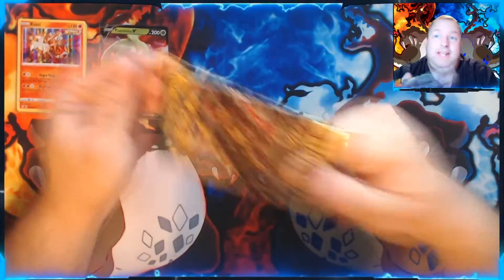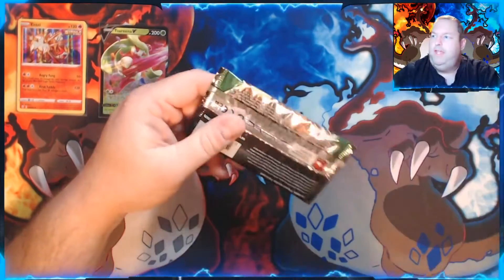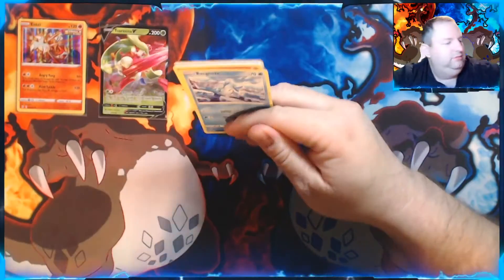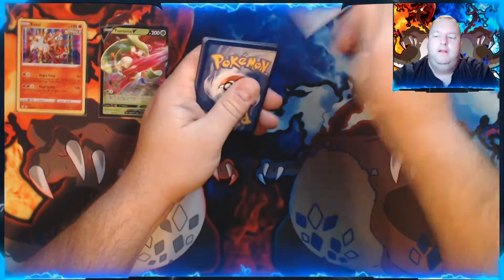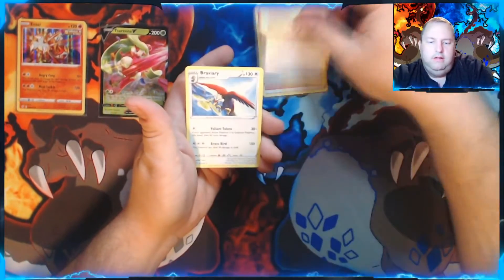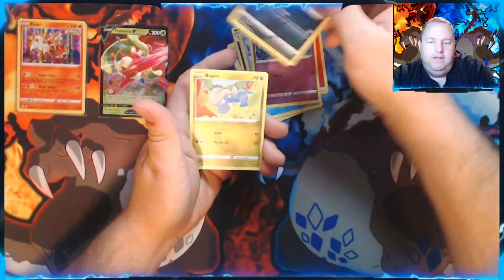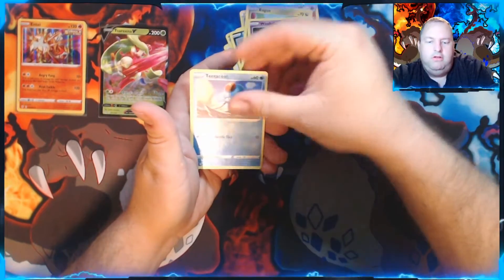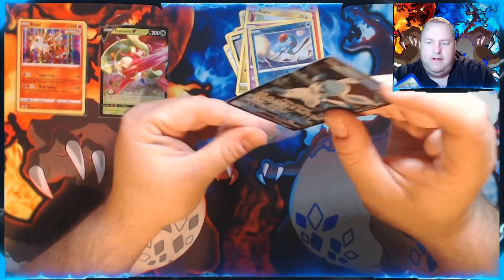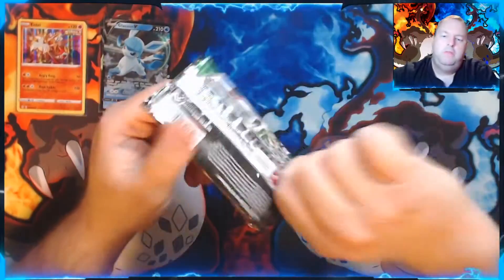It was actually kind of funny — I purposely did not put this in a video before, but I did that thing I normally do to get them up top because it makes it easier to open, and the cards went flying right off the desk. Here we go. Gordy — I think I need him — Braviary, Nuzleaf, Bergmite, Drowzee, Scraggy, Bagon, Woobat — Reverse Holo of Tentacool — and a Glaceon V card. Nice! I think I've already got Glaceon V, but it will still be sleeved up and placed in my important Pokemon area.